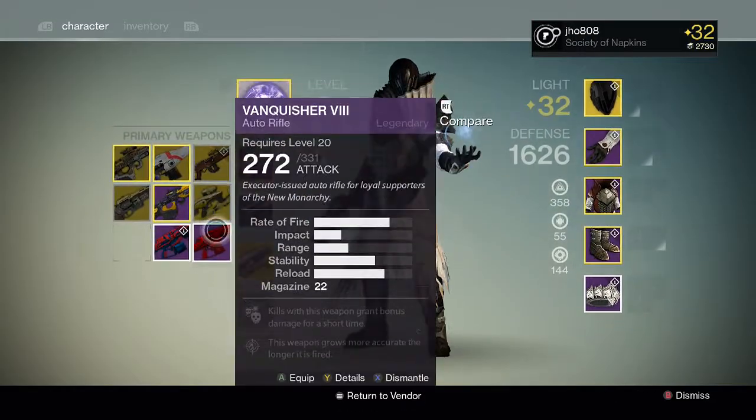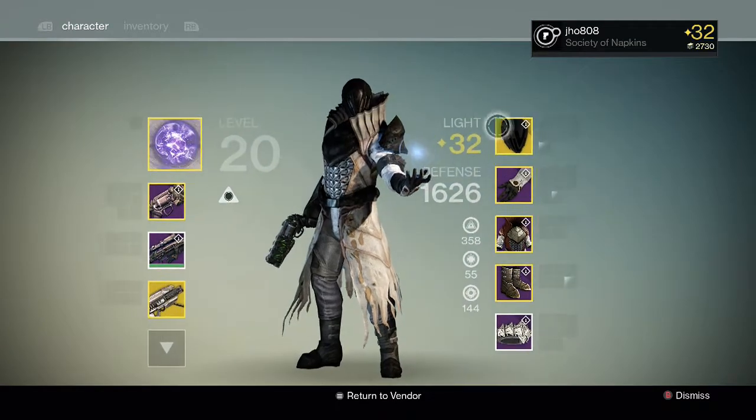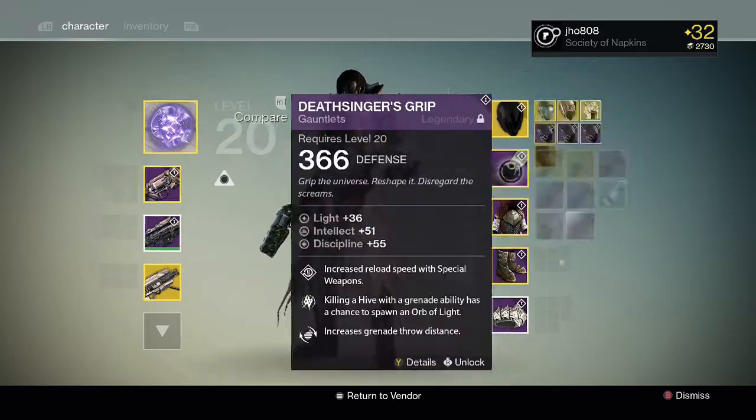I already have a Vanquisher — I got it in a Nightfall — and I'm not sure how the perks compare. So let's take a look and see how it compares to this one. We also got an Insurmountable Skull Fort. Not a bad stat roll; I'm not sure what mine is at, but we'll take a look at it after.